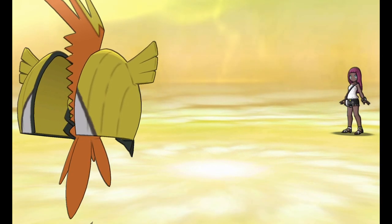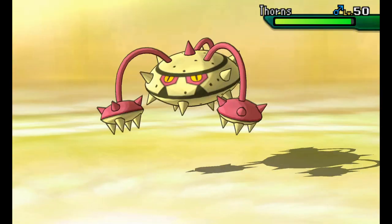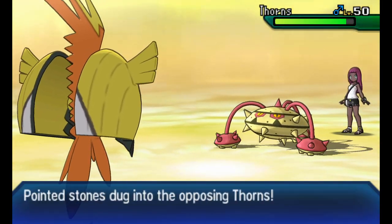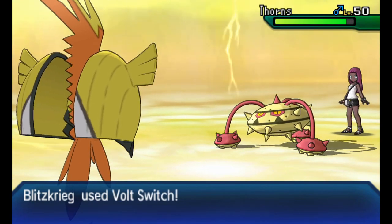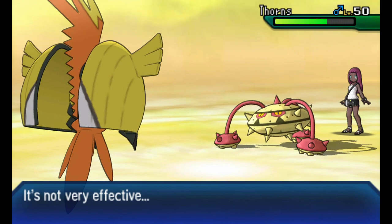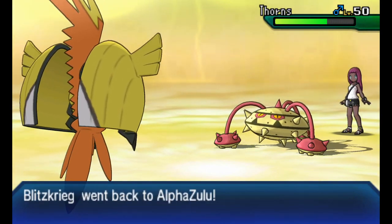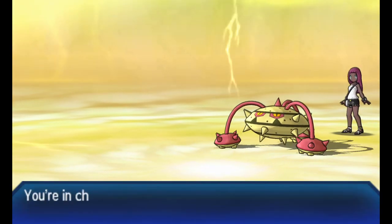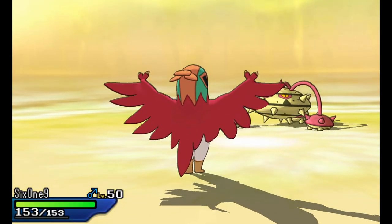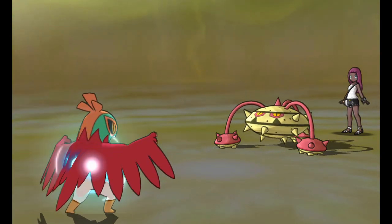Going back with Tapu Koko holding Choice Specs, making it awesome. I know he's going to switch so I'm just going to keep my pivot tempo going and go for Bolt Switch - just keep it going. Right now I'm not in a bad position. I could be in a better position, but I'm kind of feeling a little confident here. I'm going to bring in Hawlucha and just see what I can get going.